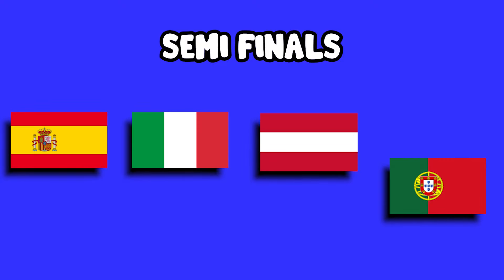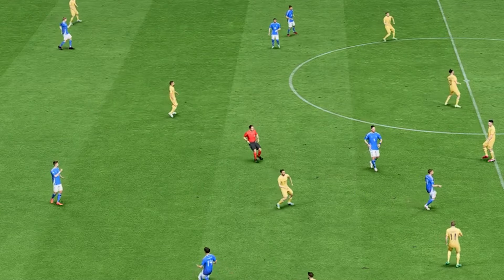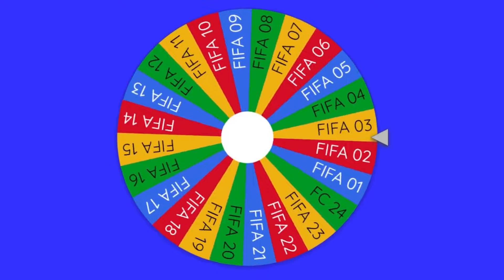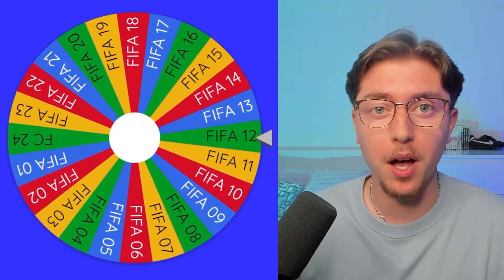Ladies and gentlemen, say hello to your final four nations. With a new knockout round comes a new twist — this time the wheel will be spun as normal before the game, however at half-time the wheel will be spun once more to decide in which game the second half will take place. The first half of Spain versus Italy will take place in FIFA 12.